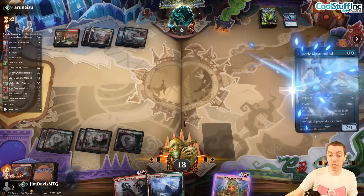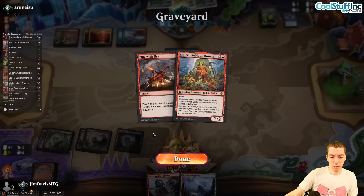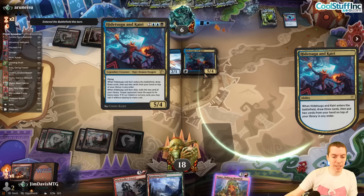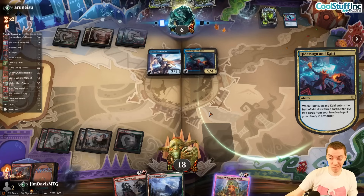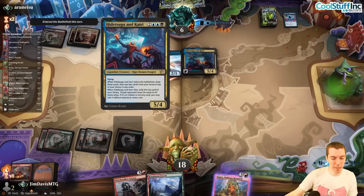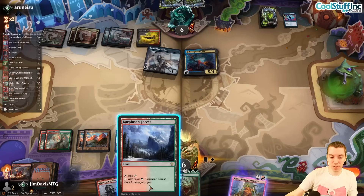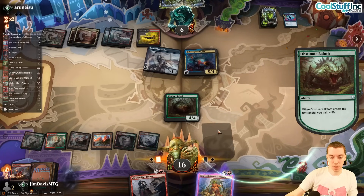Wow, okay — another Mastermind. They had more spells in the graveyard. Here's Hedetsu and Kari: ETB brainstorm, when it dies you take damage equal to the mana value of the card on top, and you may cast it paying its mana cost. We draw Obstinate Baloth. Play land, play Baloth — on attack I'll just Frenzy the Hedetsu, gain some life.